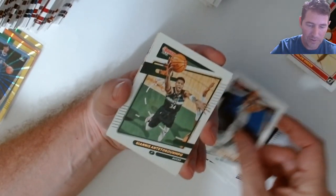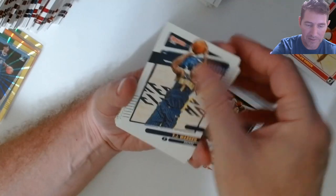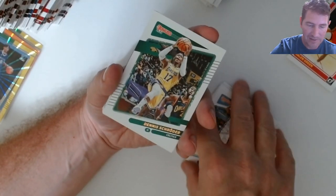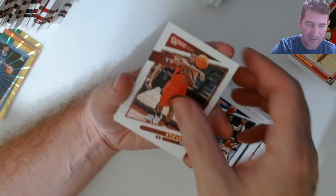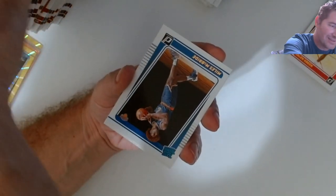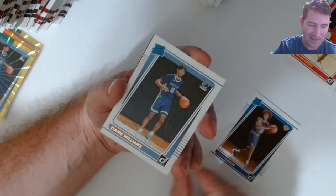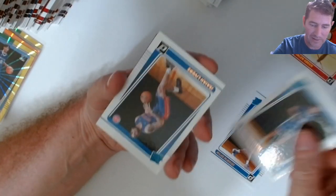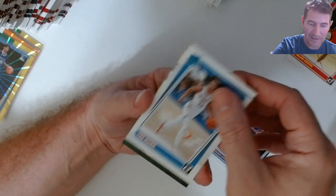Brunson, Jokic, Giannis, Booker, Demar, TJ, Broder, Onyeka Okongwu, Carmelo, Jackson, Lowry, John Wall — he's still in the league? No, no. Miles McBride — good hair on that cat. Zaire Williams rated rookie, Azaya, Livers, Trey Man.